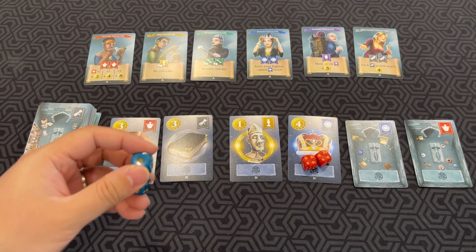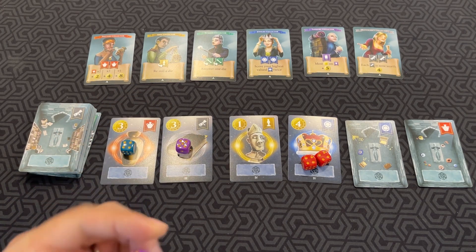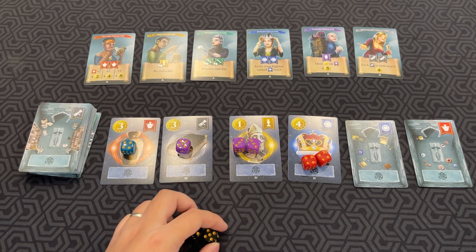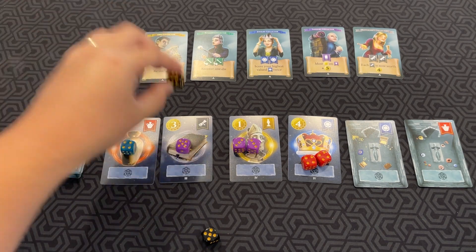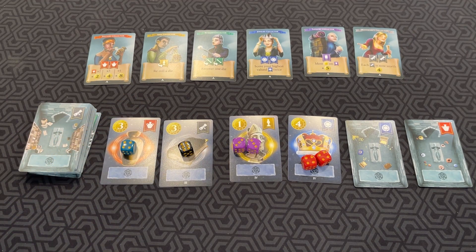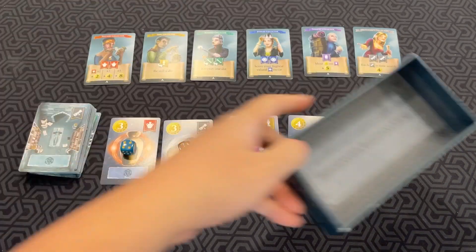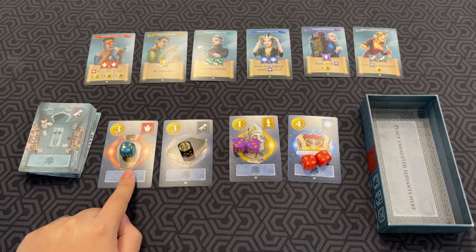Those dice just return to their owner. Let's say the next player places a five here and two threes here. And then the last player, since they can only go on one card, decides to push one off. Once all the treasure cards are claimed or unclaimed, unclaimed ones get returned to the box. Then you roll the servant dice that are on the treasure cards — you get whatever card your dice is on, but then you roll the value.